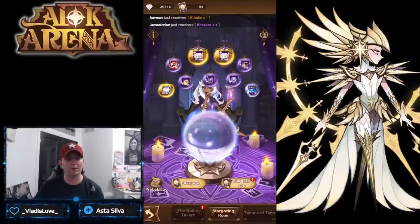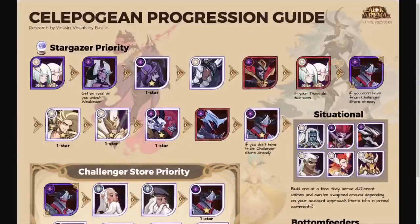Once you do get the stargazer open, there is an absolute definite priority to building heroes, which we're going to cover in this guide. Big shout out to Vixen, who is the mod over on the AFK Arena Reddit page, and also Bacilo for putting together the visuals. This is updated version 1.115 from 2023, so this is the most relevant content we have. I'll put a link below to the Reddit post so you can bookmark it and reference it, since these don't change that often.